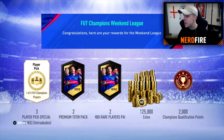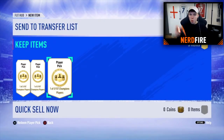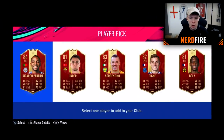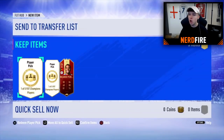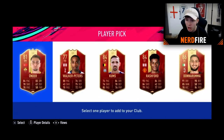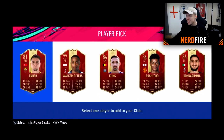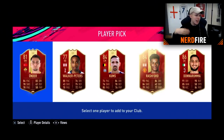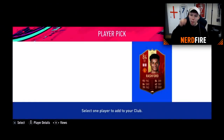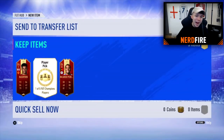Here we are at the player picks. First one - in three, two, one - Pereira. Not bad, a pretty decent start. All right, next one - in three, two, one - come on, be a big one. Oh, Marcus Rashford or Donnarumma? Donnarumma's the 86 but he might want Marcus Rashford - that's my third Rashford today in the options, not bad. He's going for Rashford - what a beast. And then the third one in three, two, one.